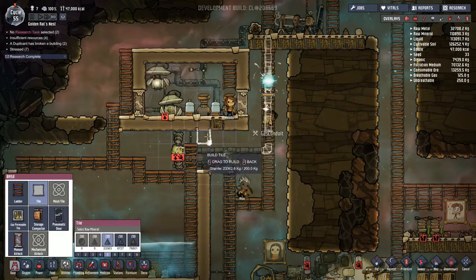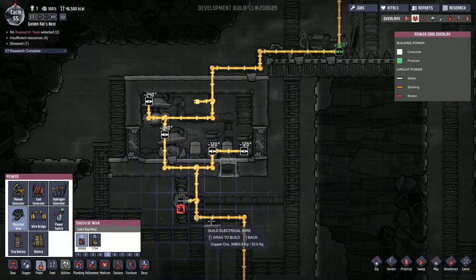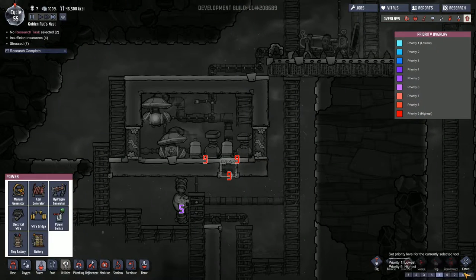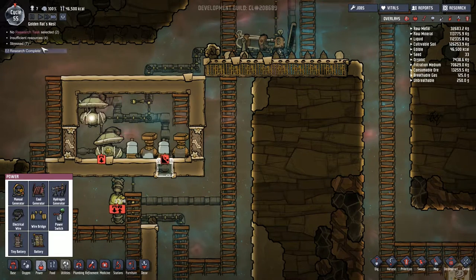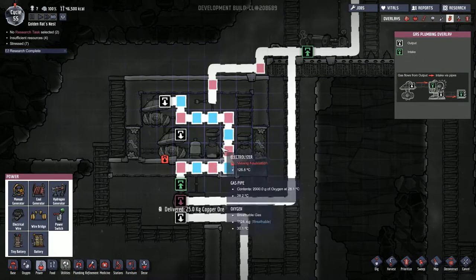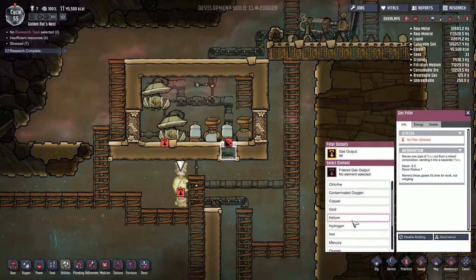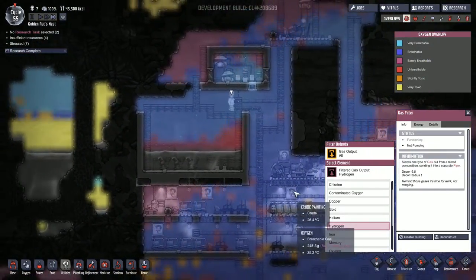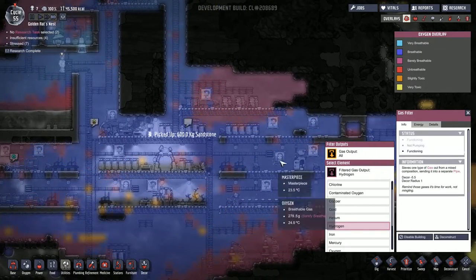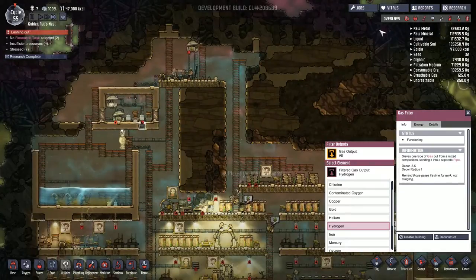That tile needs replacing with an actual tile. That needs power — that's the only thing I'm missing. Electrical wire, easily done. Prioritise that. I need a gas filter and I want to filter out hydrogen. So it should send hydrogen out the side straight up to the generator, and it should send oxygen straight down into our base. That's working — it's going to send oxygen down these pipes and outlets, and any hydrogen should get sent up to the generator up there, which is perfect. So that is working — I'm not sure exactly what it was that actually caused it to fail previously.